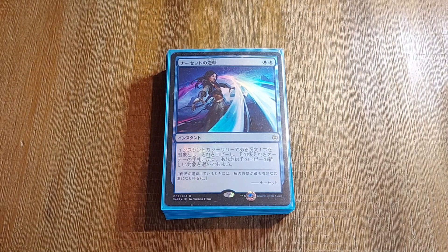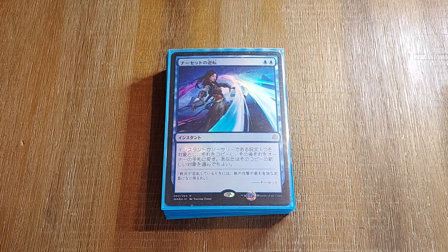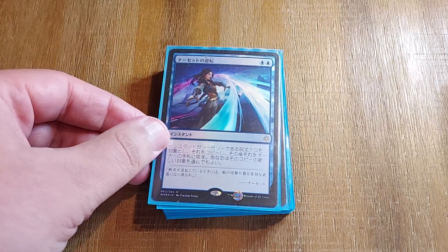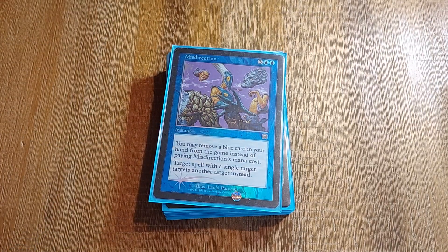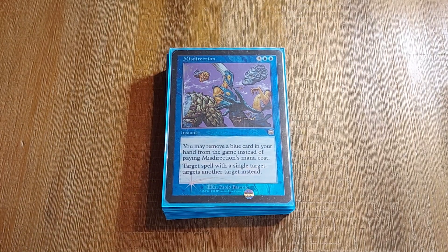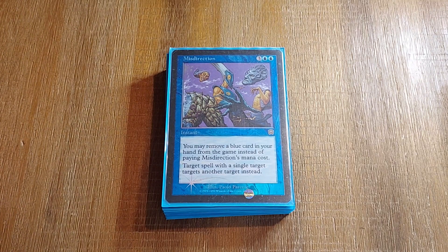Moving on to our Counters Package, starting with our Soft Counters. Of course, Narset's Reversal — a very important key card in our Time Twister Loops. We can also use Anoxys Revival. Misdirection: if you're not in black and don't need to worry about Ad Nauseam CMC costs hurting your life points, Misdirection is a really nice, juicy card.